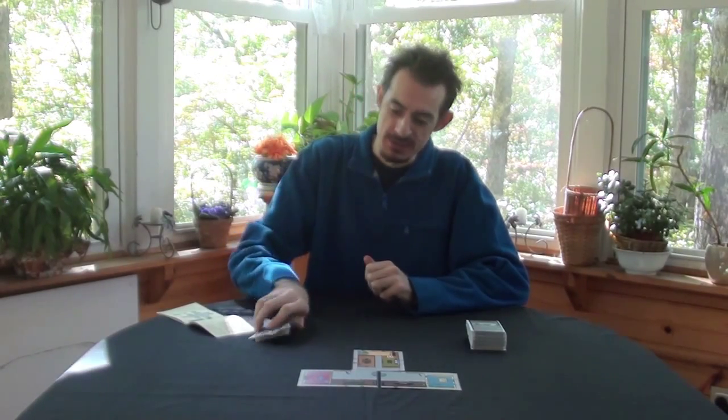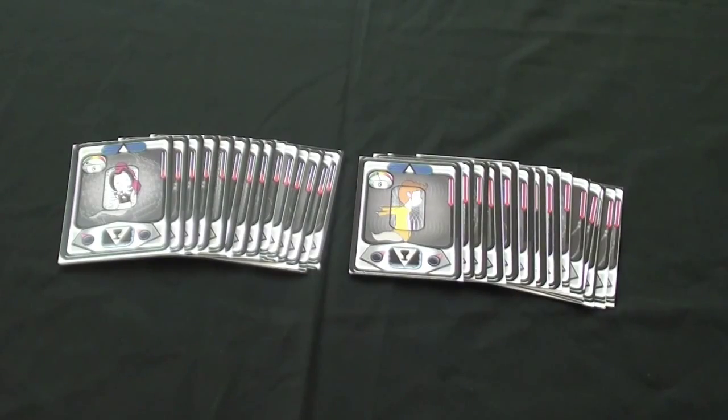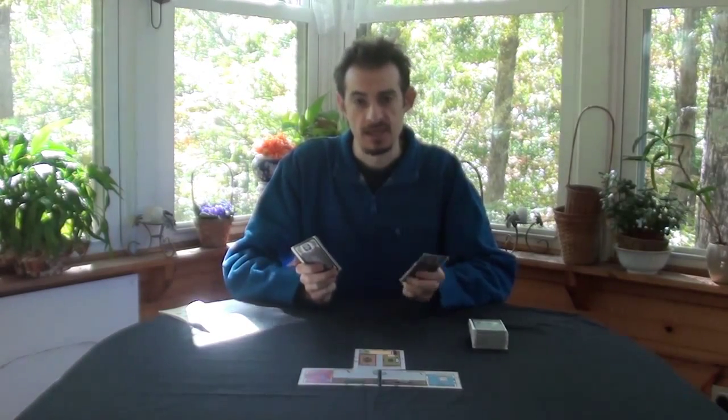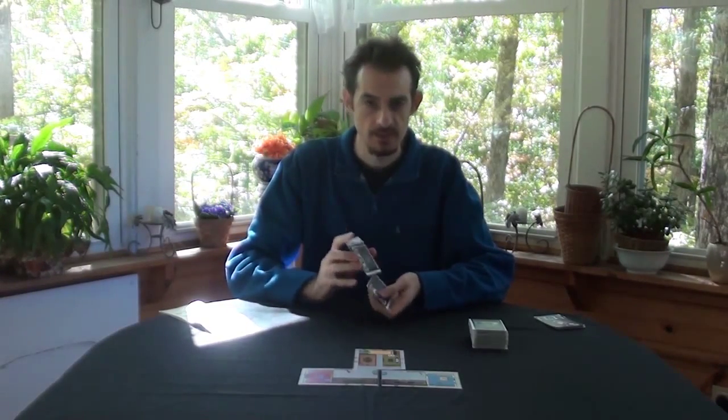Then you separate the spirits into two stacks according to their etherometer levels — there's a high level and a low level. You choose one stack to play with and set the other stack aside for your next game. You shuffle the cards that you chose to form the unbound deck.